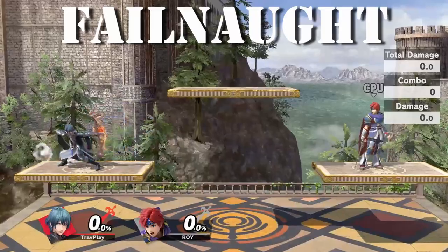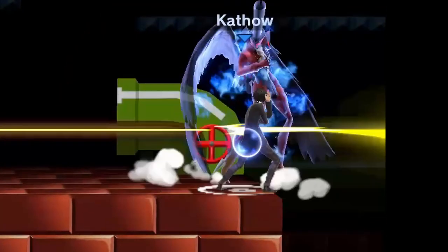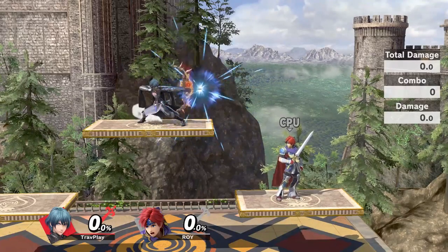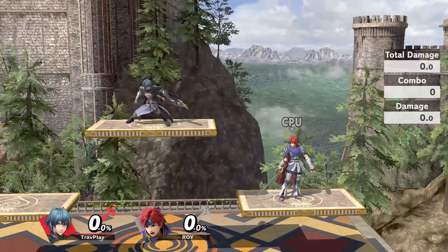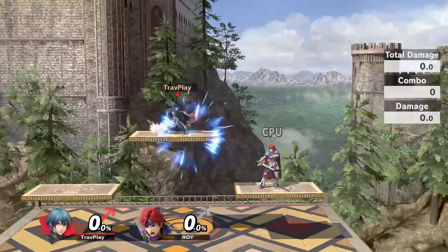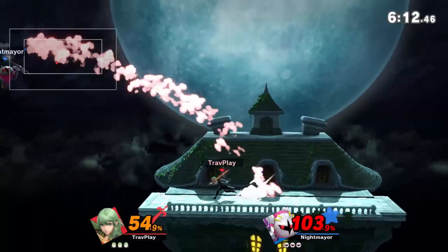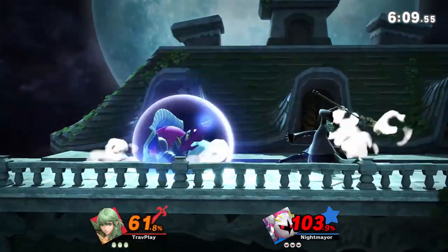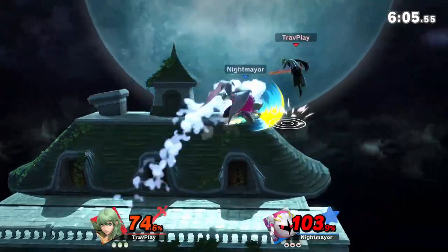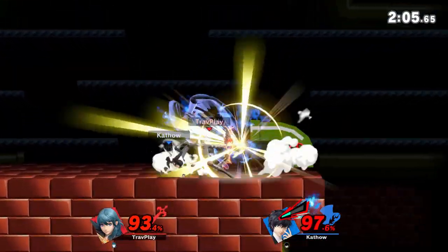Byleth's bow and arrow, Felnaut, is deadly when fully charged, and if you shield it, it can also deal a ton of shield damage. But it can easily be avoided because it only shoots at two different points of the animation — the blue arrow in the middle or the yellow arrow at the end. Byleth can't shoot it whenever, only at those two times. If you pay attention to the timing, you can easily jump over either arrow. But keep in mind that Byleth can shield-cancel at the beginning of this move as a way to bait you into coming closer. Don't be too hasty to attack this move unless you're sure he's committed to shooting, or make sure to stay back in case he shields.